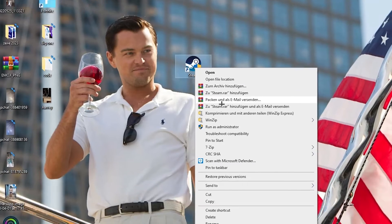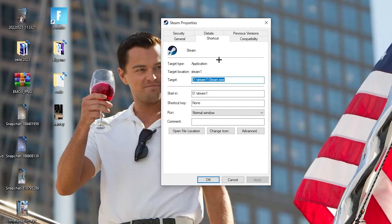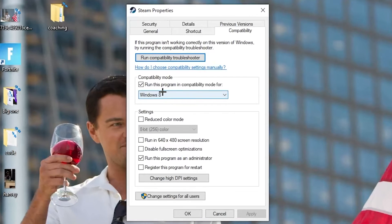If that doesn't work, right-click the launcher shortcut again and go down to Properties at the very bottom. Click it so the tab pops up, then navigate to the Compatibility tab. Enable 'Run this program in compatibility mode' and select the latest Windows version. Disable reduce color mode, disable run in 640x480 screen resolution, disable full screen optimizations, and enable 'Run this program as an administrator.' Then hit Apply and OK.